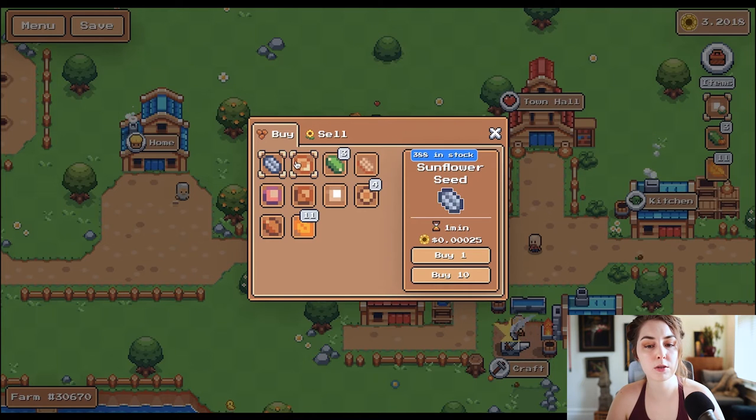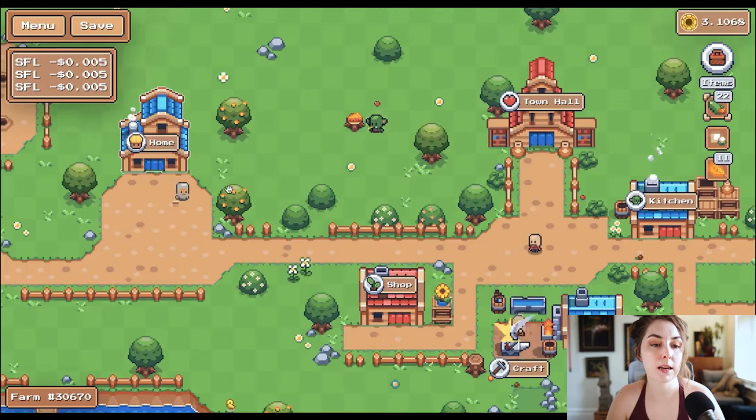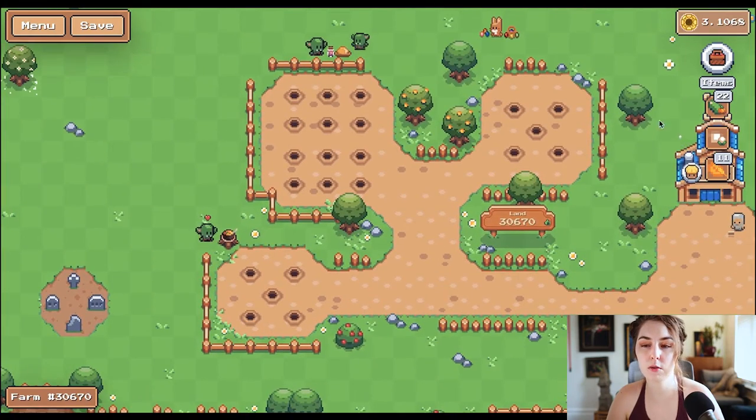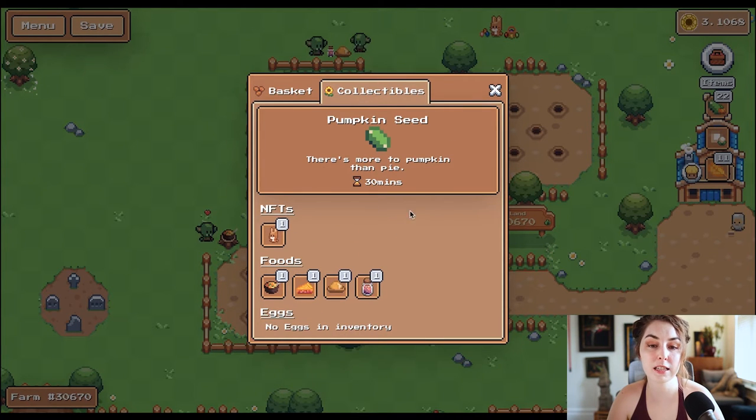I don't normally do sunflowers or potatoes very often because sitting here watching them grow and harvesting every minute or five minutes isn't exactly my idea of fun. So I'll buy up enough for the 22 spaces I have and plant some pumpkins, then come back in half an hour and harvest. From your items panel, you can see what you have — your seeds, resources, crops you haven't sold, and your NFT collectibles.